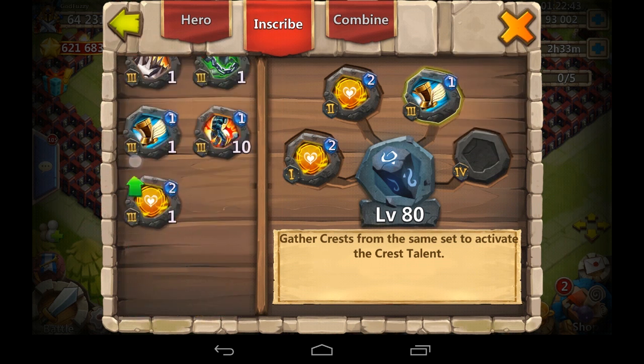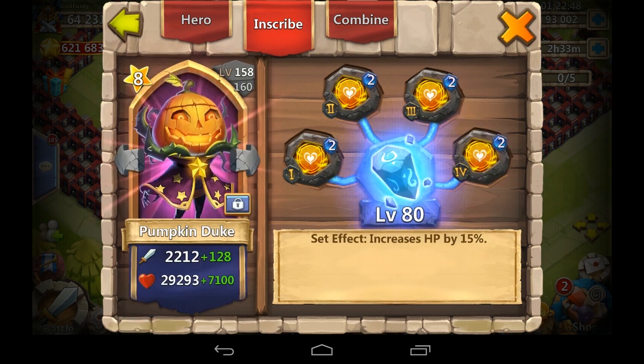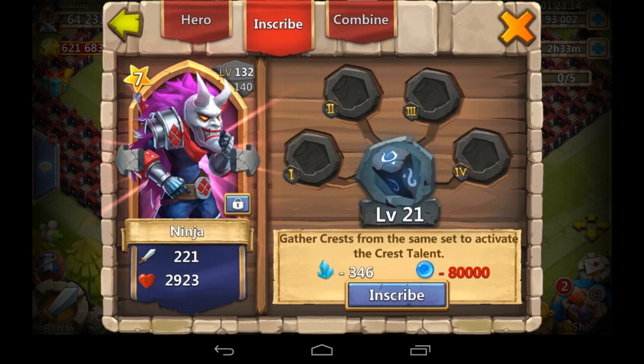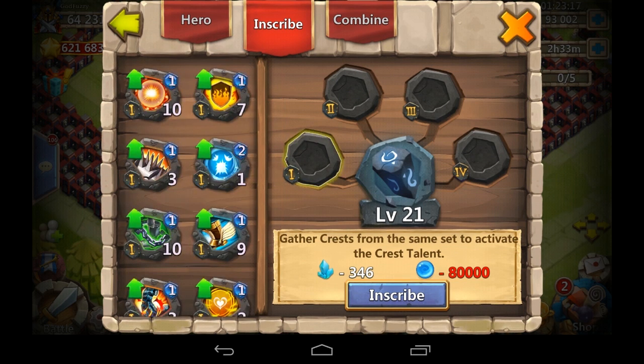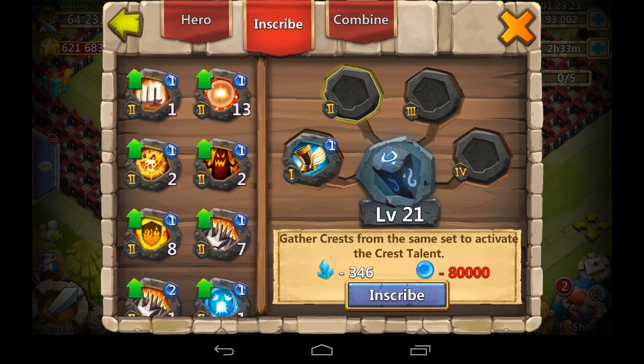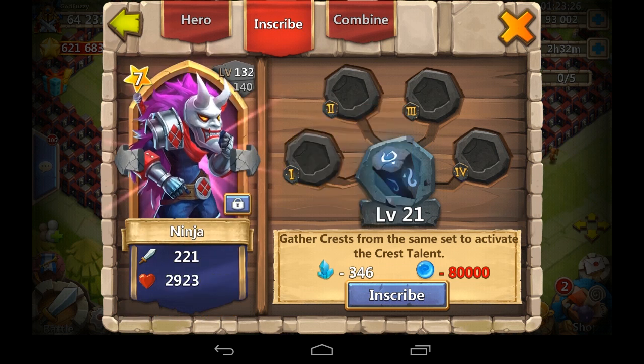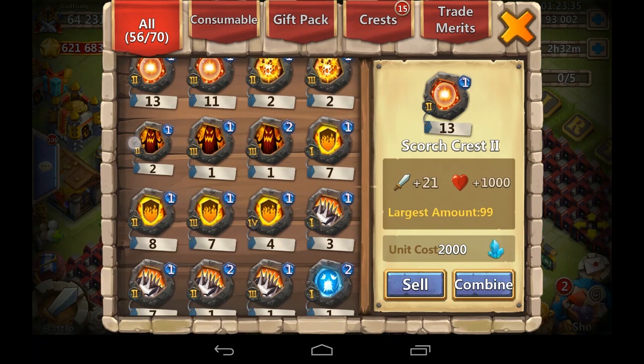Is your hero a team booster, or mainly there for ranged area of effect damage like Thunder God? For Minotaur and Spirit Mage - Spirit Mage is interesting because it's so soft with low hit points that a defensive talent as a second talent might be worth it, depending on your first talent. Obviously everyone dreams of revive five, self-destruct five Ninja - that's awesome.